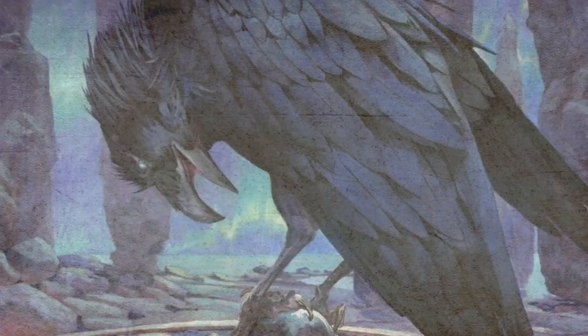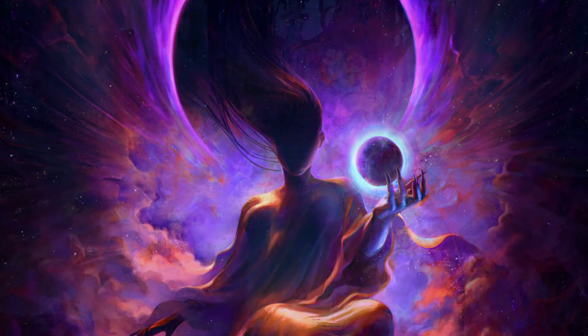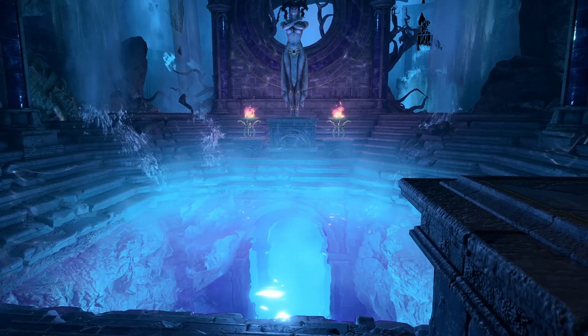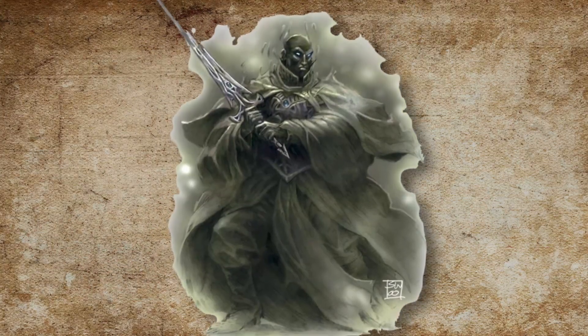The second most well known inhabitant of the Shadowfell might be Shar, the mother of the Shadowfell. Shar had a home on the Plane of Shadow called the Palace of Loss, but the abode was destroyed during the Spellplague and became the foundation of Loss, an entrance to the Lady's new home — the Towers of Night, located somewhere in the Astral Sea. And as the Raven Queen has the Shadarkai, Shar has the shades.